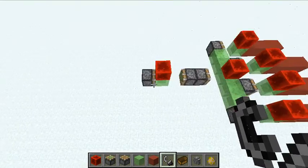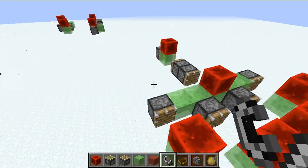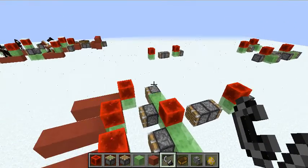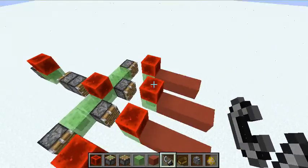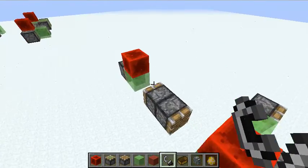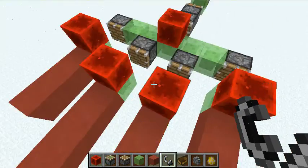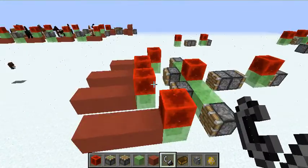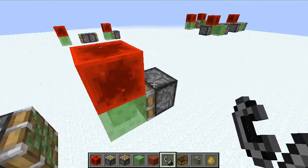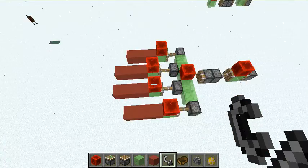The last thing I'm going to show you is flying machine repeaters. The maximum number of blocks that a piston can push is 12. So if you want to expand your flying machine, you'll have to build repeaters like this. We have our ordinary engine and then an array of four repeaters, each of which are pushing all of these. In total we have way more than 12 blocks, but it doesn't matter because of all the repeaters. Set this off and they all go in the same direction.